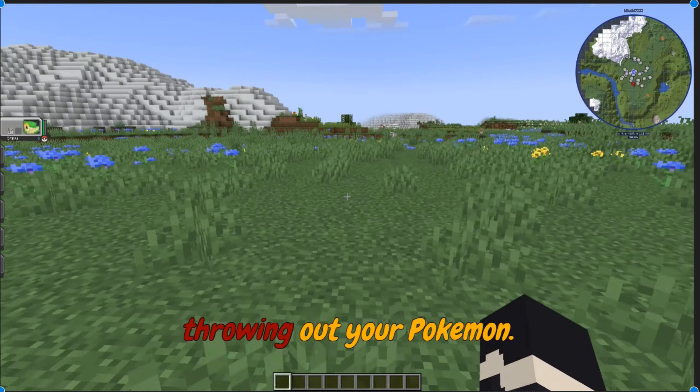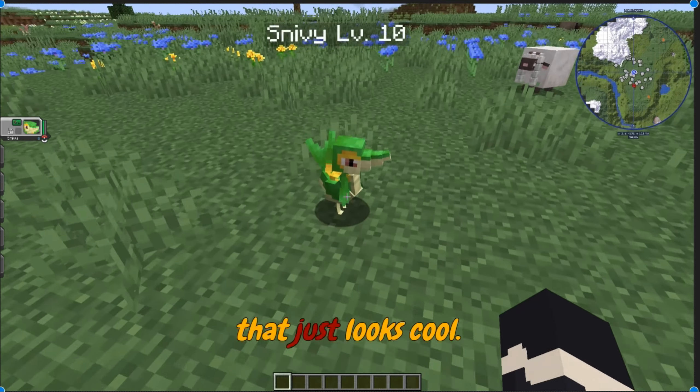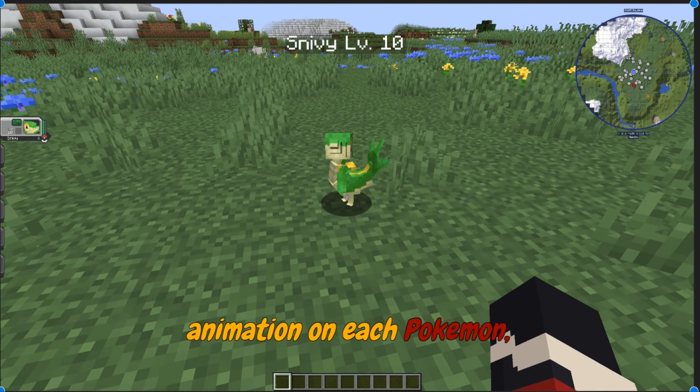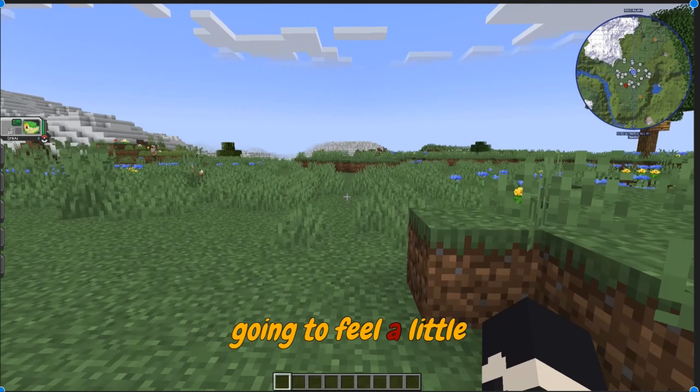Another key point is throwing at your Pokemon. To me, that just looks cool. There's more detailed breathing and more detailed individual animation on each Pokemon, but they're less detailed. You have to pick your trade-off, and everyone's going to feel a little bit different.